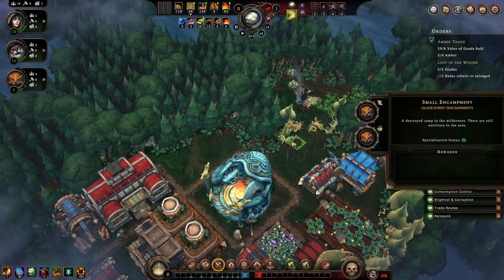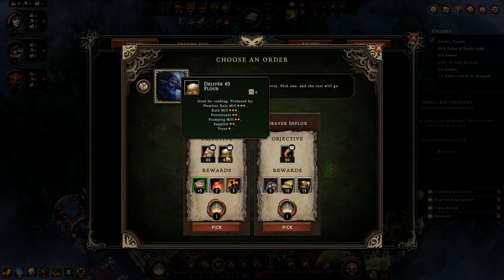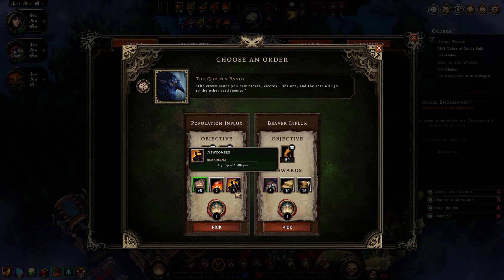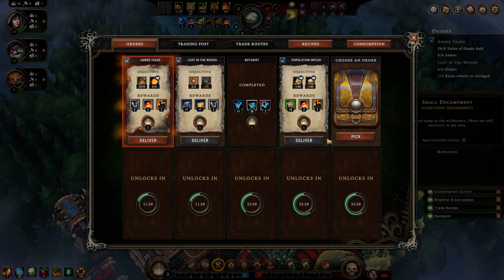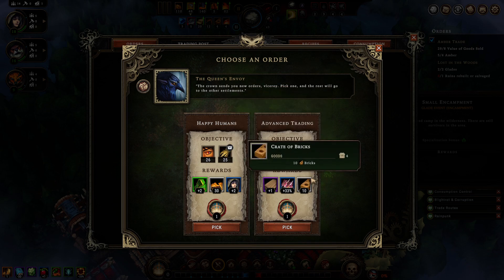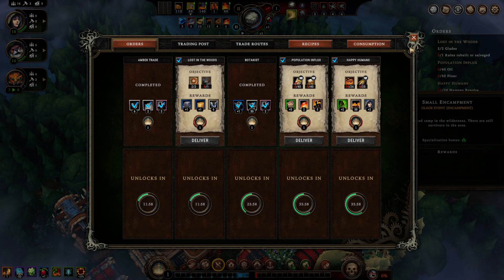There we go, bring it in. What do we have here? Deliver 50 roots, flour and oil. Beavers, planks, ale. I don't necessarily have roots. I hope to mill flour. And what do I need here? Hat crops, trade goods, human resolve — are definitely gonna do that.